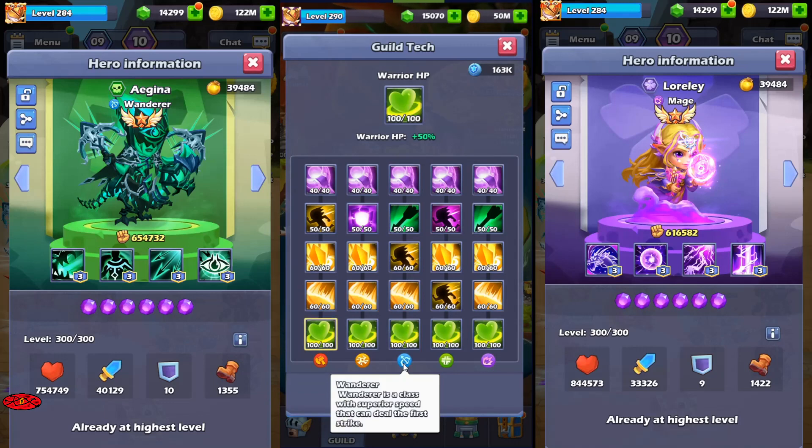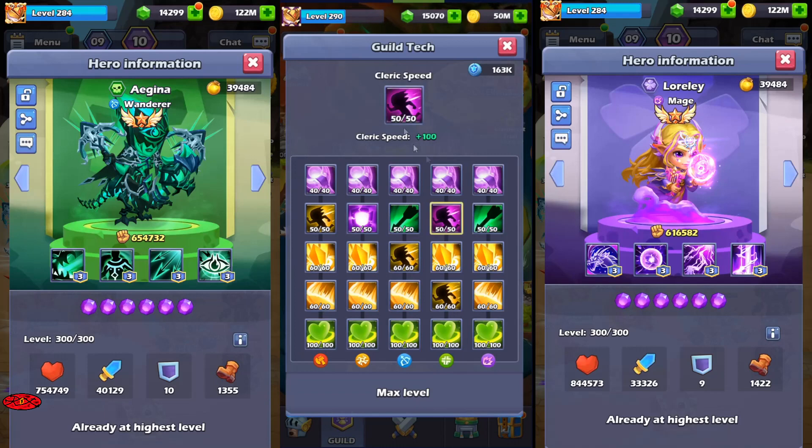Wanderers have a first strike skill, but it's really not as impactful as it sounds. As mentioned, clerics with the query speed skill are the fastest units. The only good Wanderers right now are Chessia and Aegina, so you can focus on this class later.